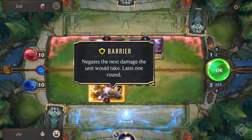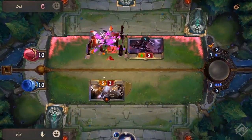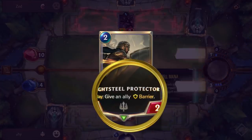The next keyword is Barrier. This negates the next damage the unit would take and it lasts one round. Brightsteel Protector is a pretty cool example of this — it's a Demacian card as well and it gives all allies Barrier when you play or attack.